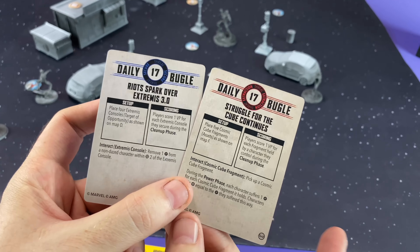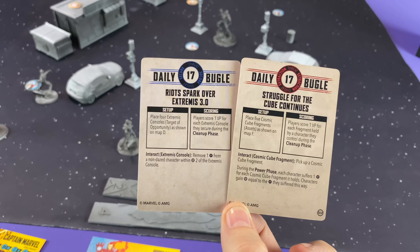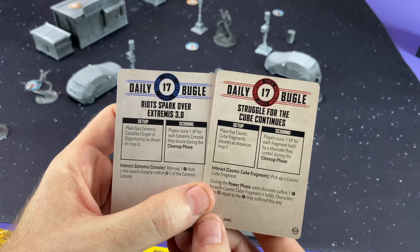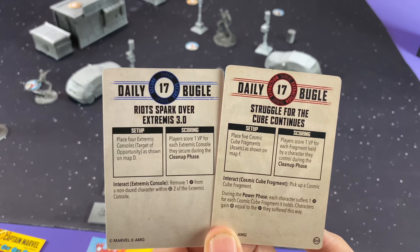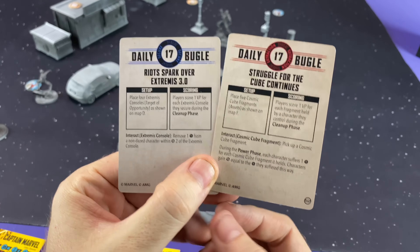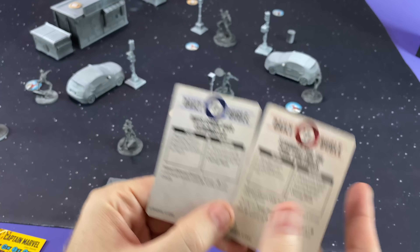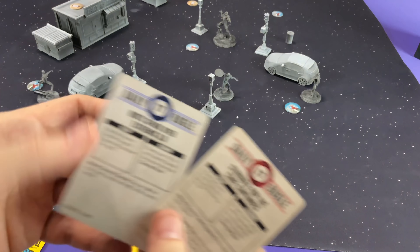Every game also has crisis cards that dictate the story and how you earn victory points. These tell you how you win and include the threat level — all core set crisis cards have a threat level of 17, though future cards may differ. You use a red and a blue crisis card: one involves picking something up and extracting it away, the other involves babysitting or controlling a certain location.